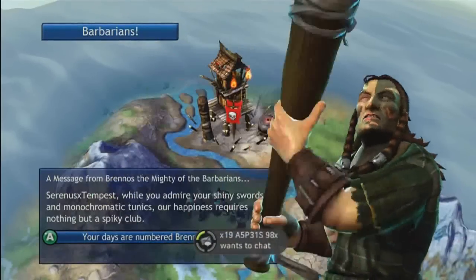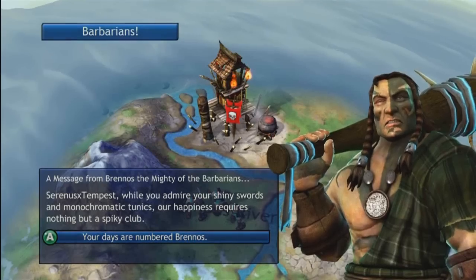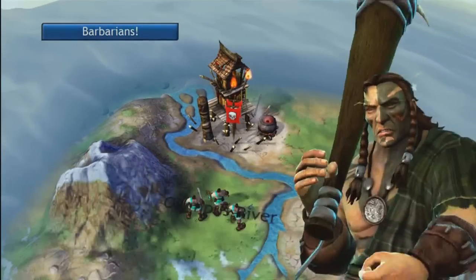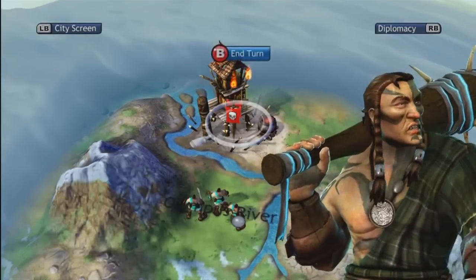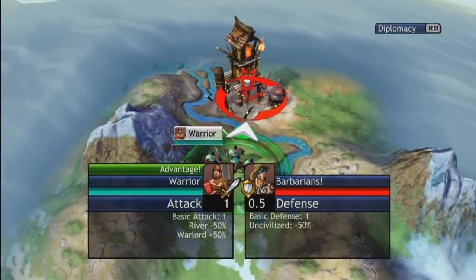These are the middle difficulty barbarians. There's Grey Wolf, which are the harder ones, and Norte Chico, who are the easiest ones — they use blowguns. And these guys are Scottish, so I'm going to attack them.